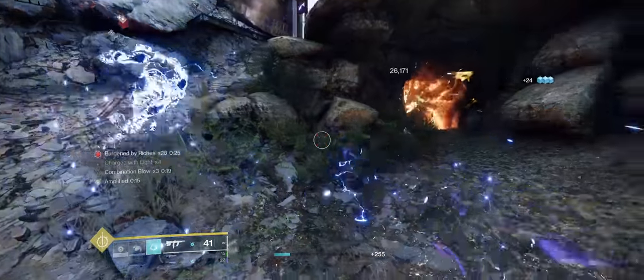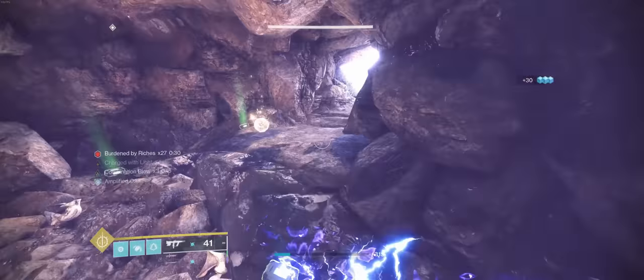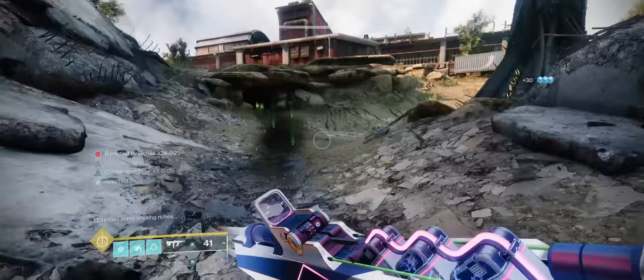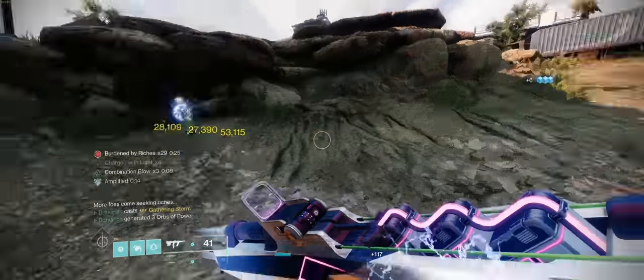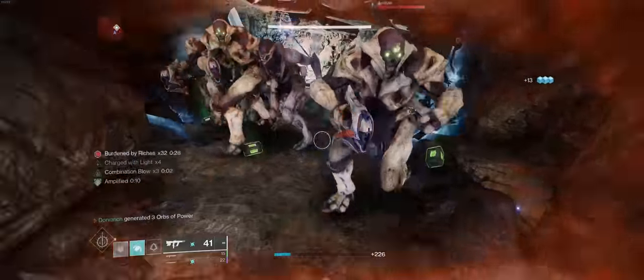This first section is pretty basic stuff. We're just aiming to collect 50 of the Burden by Riches Engrams and offering them to the Crystal. All we really do here is run in and out of the cave, because fresh waves won't spawn while we're in the cave, and we can use whatever abilities we want to kill everything, since every multiple of 10 that we pick up will give us our abilities back.